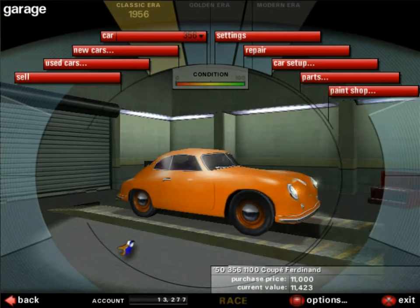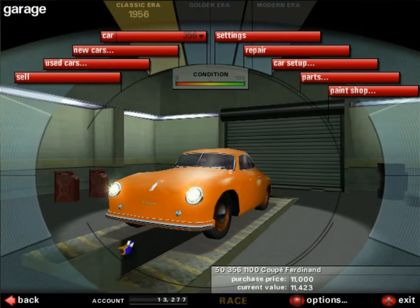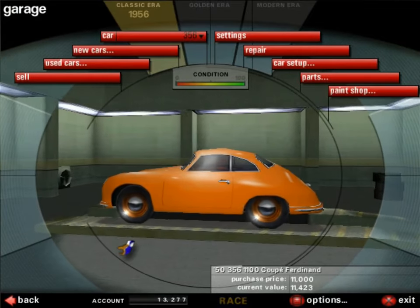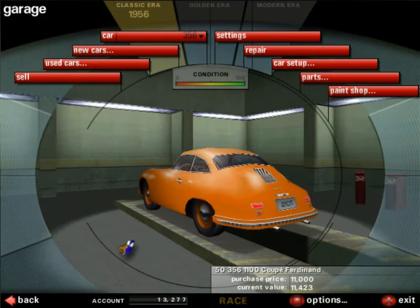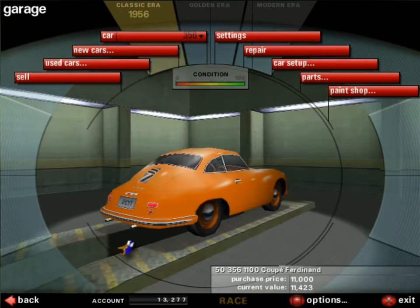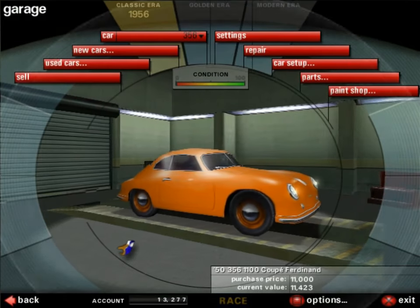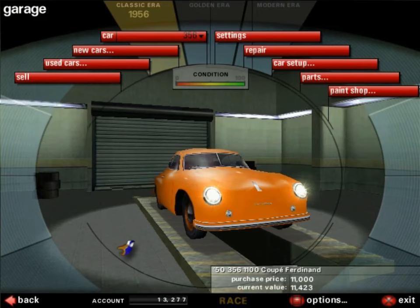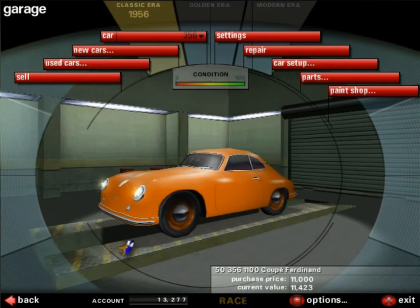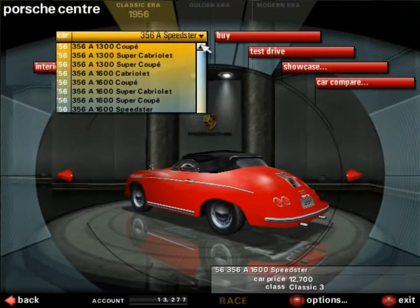Last time around we did the 356 challenge in 1950 with the original 356. There is another 356 which is the 356 numero uno — number one — that is a version of the 356 not in this PC version of Porsche Unleashed, but it is on the PlayStation version and on the intro. We left off at 1956 and there are a whole bunch of new cars available.